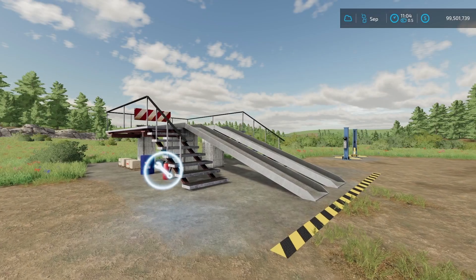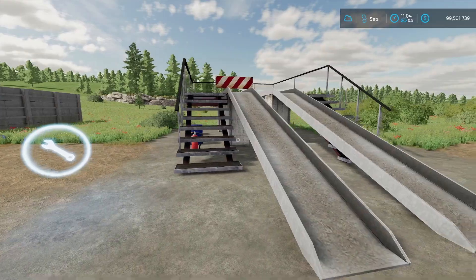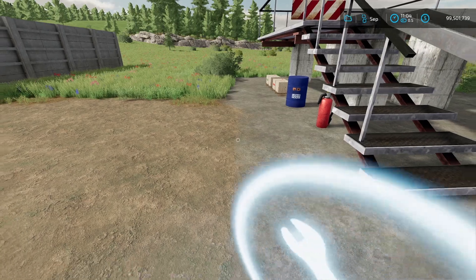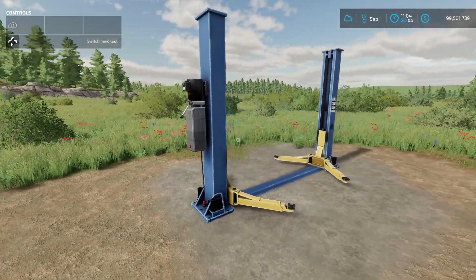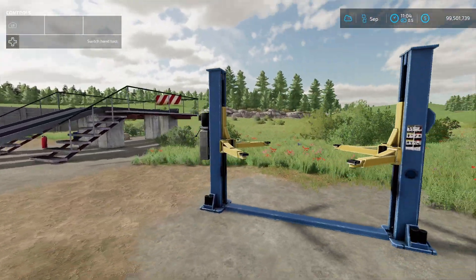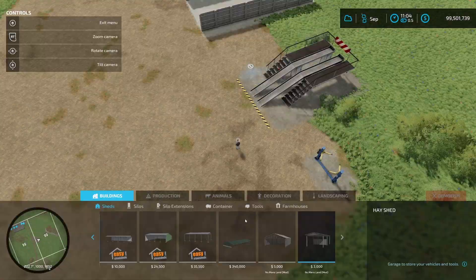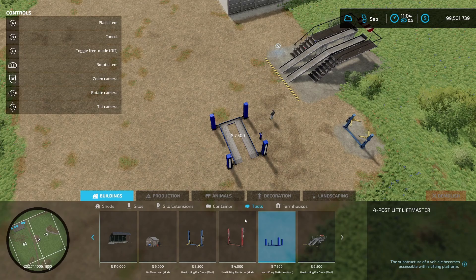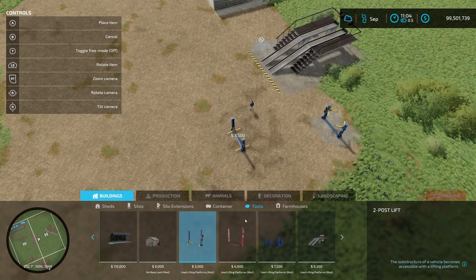The last new mod for all platforms today is the use lifting platforms from MX One One. There's a nice drive-up version where you can sit and customize, and another platform with a raise function. This is just a lifting platform — there are no workshop triggers. You can find them under tools. Prices range from $3,500 to $9,500.